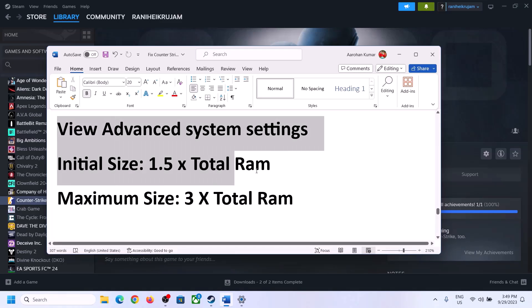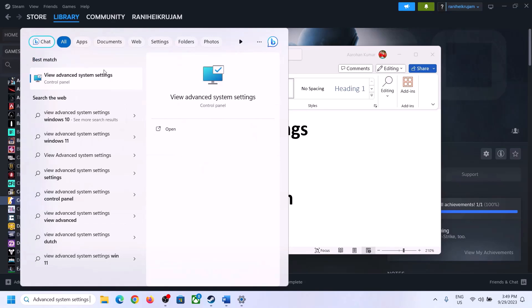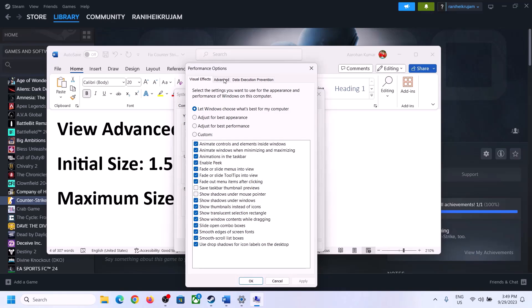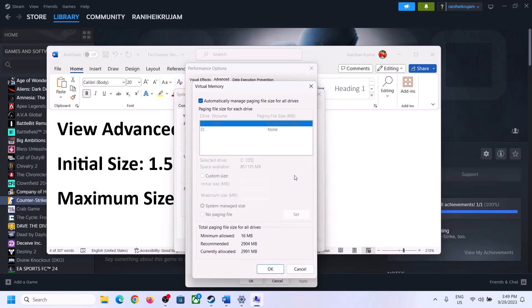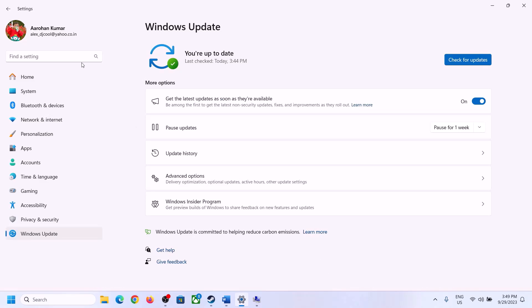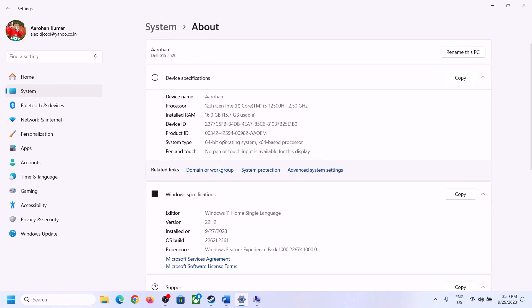The next step is to increase the virtual memory. Type 'View advanced system settings' in the Windows search box and click on it. Click on the first Settings button, go to the Advanced tab, and click on Change. Uncheck the box which says 'Automatically manage paging file size for all drives', then select the drive where the game is installed. You can check your total RAM in Windows Settings under System > About — in this case it is 16 GB.